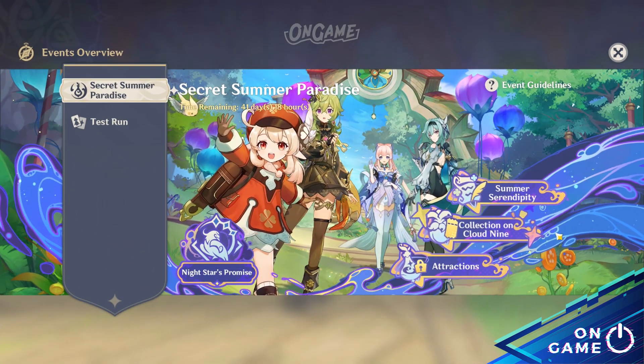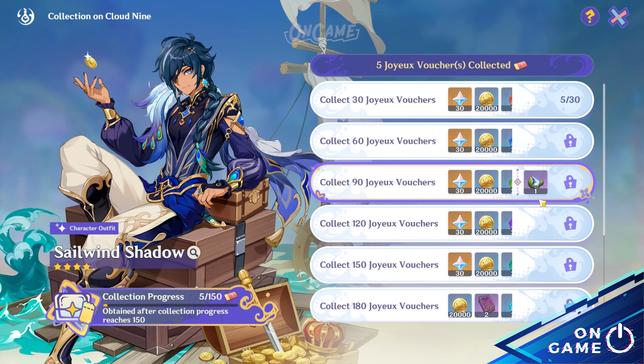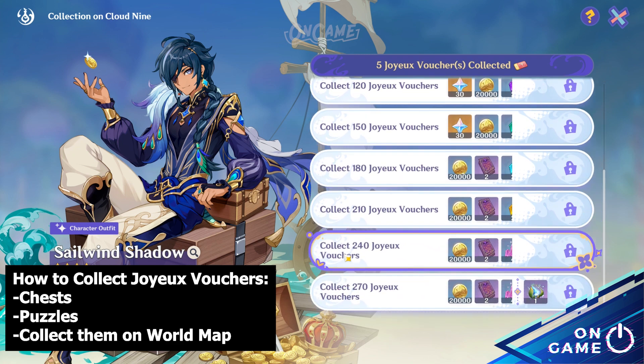To get Kaya's skin, we have to search around Valerium's Mirage, the new limited map, to get Joyo's Fultures — available by collecting them around the limited map by picking them up, doing some puzzles, and collecting chests.